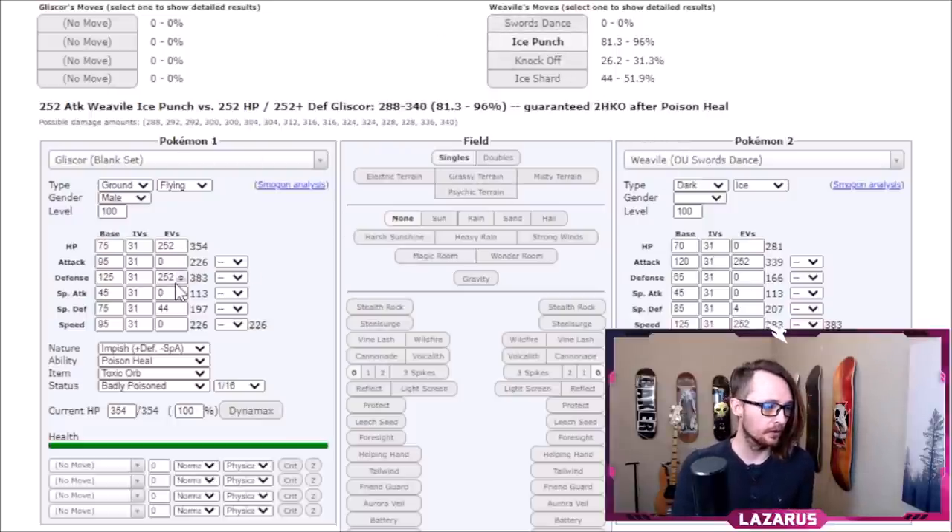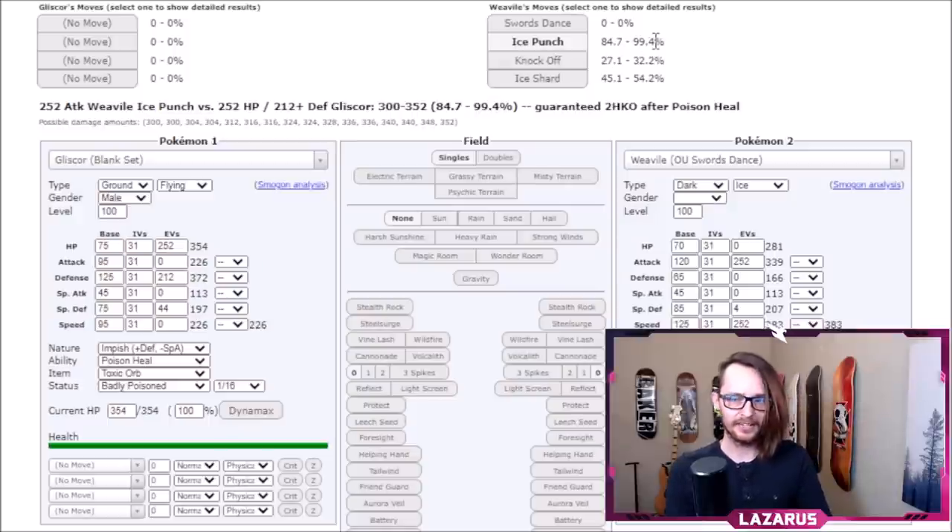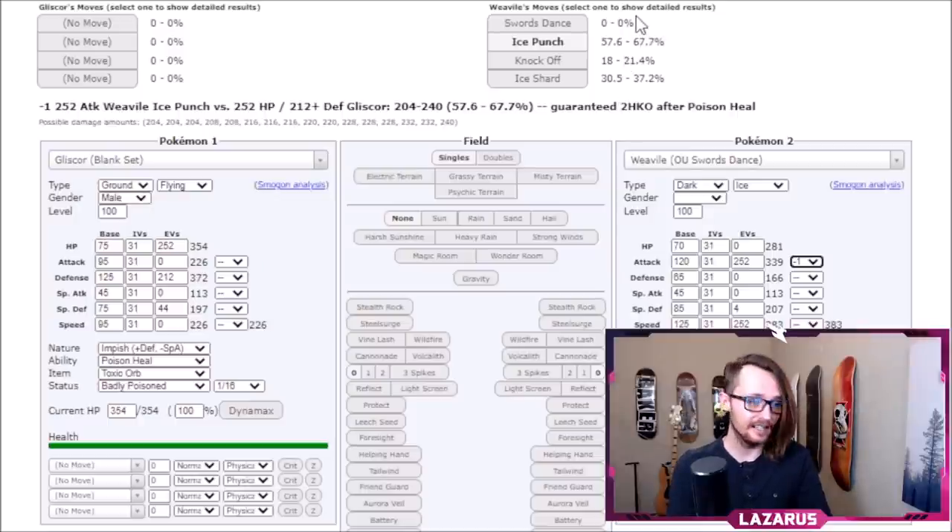And if they could use Icicle Crash, we also have Intimidate users like Gyarados. Let's do the calc at minus one — it does almost nothing now. Being able to lean into those Intimidates and correctly use our defensive typing is really good. Most Pokemon aren't going to be able to break this Gliscor.